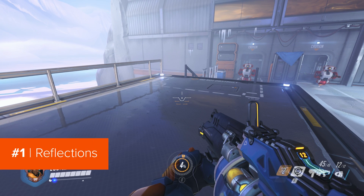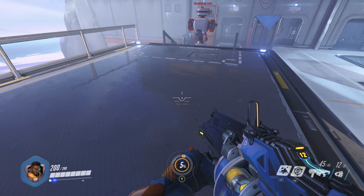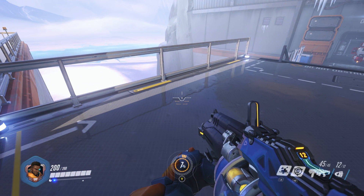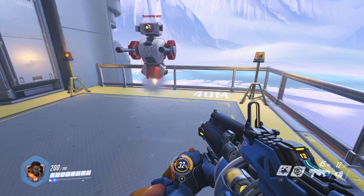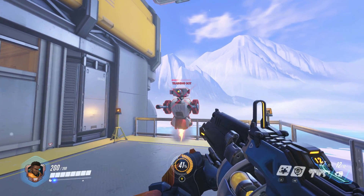The first graphic setting you should consider turning off if you want to boost your FPS without lowering the game's visuals too much is reflections. Reflections are hugely demanding, rendering another version of the game world multiple times a second from rapidly changing viewpoints. Knock reflections down to low and you'll lessen the stranglehold on your system without completely ruining the immersion.